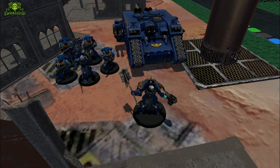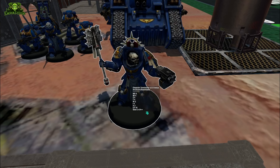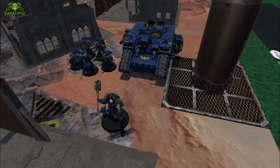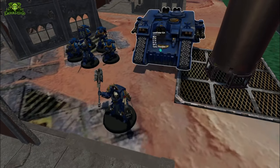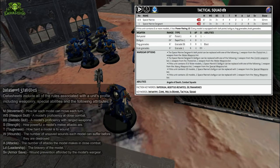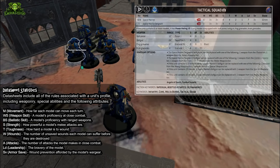At its basal level, your armies in Warhammer 40,000 are represented on the table by individual models — figurines representing characters, troopers, or other units in the 41st millennium. Each individual model is organized into a subdivision called a unit. Each unit is governed by a data sheet that tells you what their capabilities are, which will be the reference for each unit in your army.